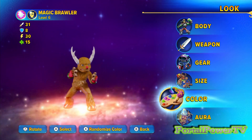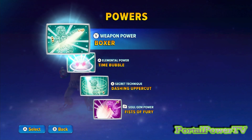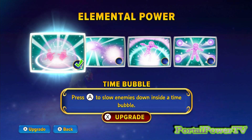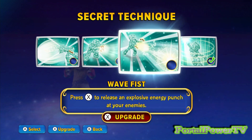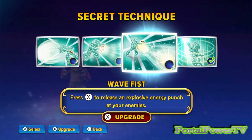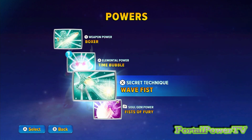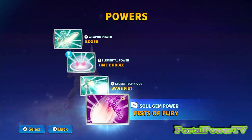We are now going to get into his powers. We'll mess with those right now. I like him as a boxer. And then time bubble — slow enemies down in time. That's kind of appropriate because Santa Claus has to slow time in order to get everything done in a day, and maybe Rudolph can do the same thing. There's also wind up a supercharged punch, unleash a shockwave, release an explosive energy punch, and the uppercut. And then Fists of Fury — that's his soul gem power. We'll need to collect 4,000 coins to unlock that particular power.